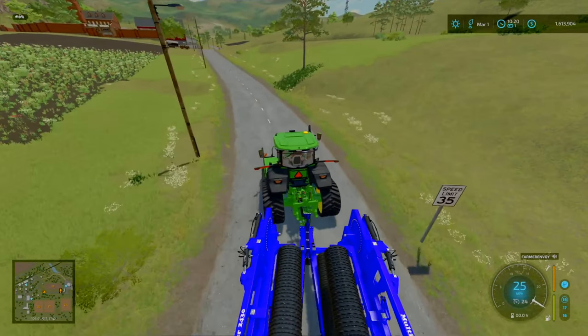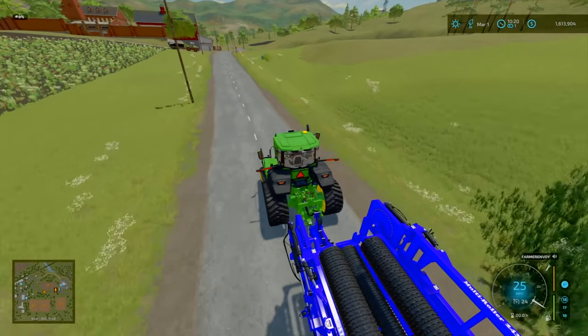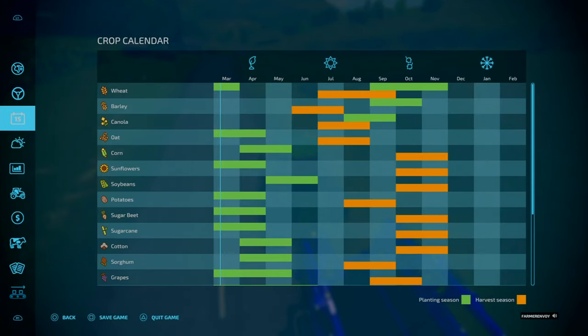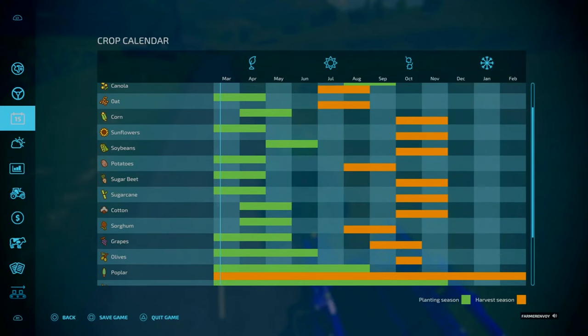Worst case scenario if we need money we can just do some logging or woodchipping. In terms of planting crops, we've got everything we need now. We're in March so anything we're going to be doing is in March. I want to spend this episode just getting everything set up to farm. We could do root crops - I'm tempted to do sugar beet, get sugar, get some money from that, along with wheat and oats for straw.